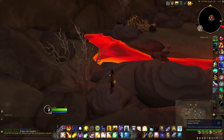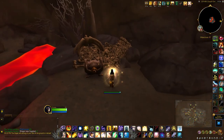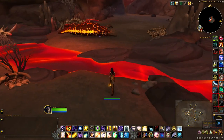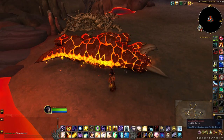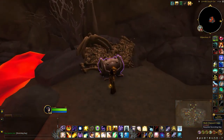It's cute. The well-chewed chest requires a scorching key. It's right here at the base of this corpse. Let's see what's inside.